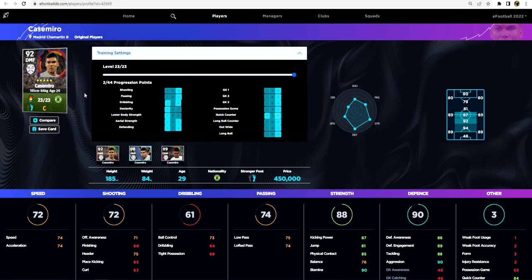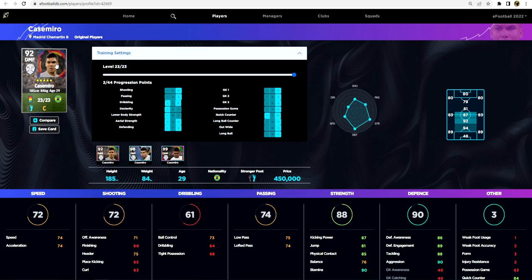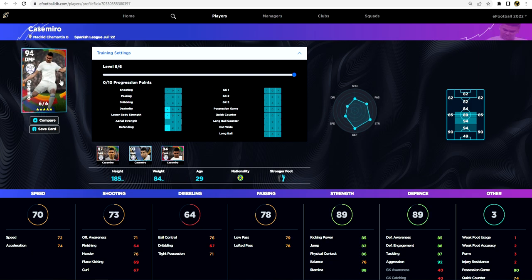Scratching away at his standard card - yes he's 450,000 GP but he has a really nice 84 rating at quick counter, so you don't even need to upgrade that. On his maxed out standard card, you give a few to dexterity, eight to lower body, get speed and acceleration up to 74, bring his defensive awareness and aggression up as high as possible, getting him up to a 93 overall - a very solid DMF. Casemiro is probably the prized pack pull.